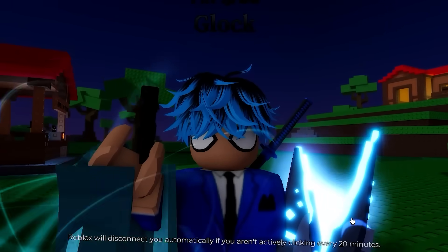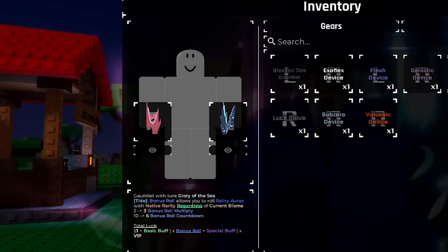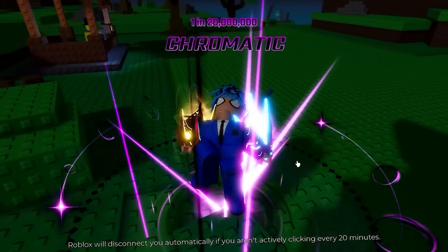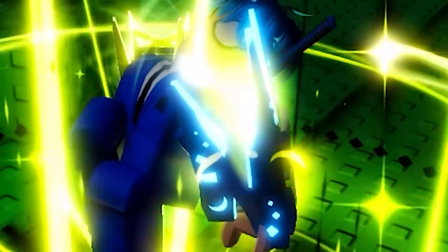You're probably thinking, wait, how do you do that? Well, all you have to do is go into storage, click your chromatic, go equip. And as you can see, now this glove right here is blinking in different colors in time with the chromatic aura.